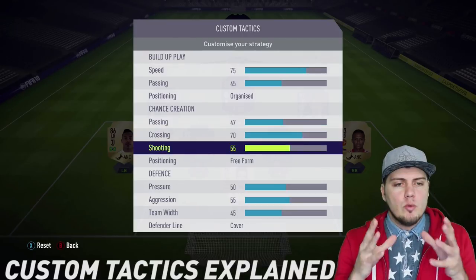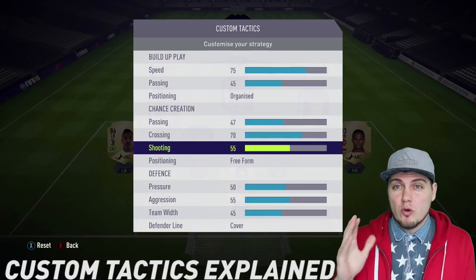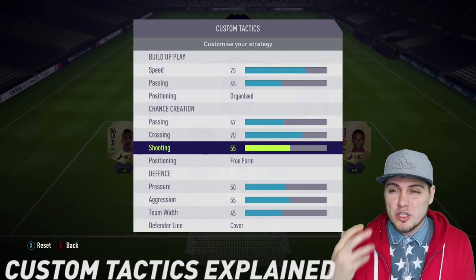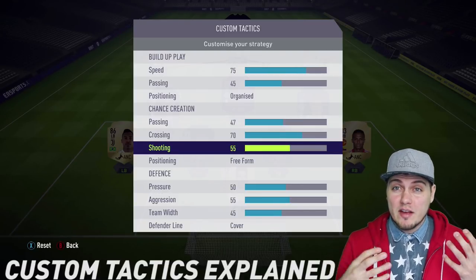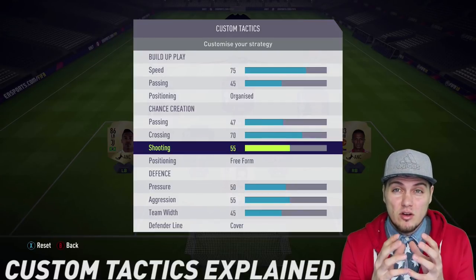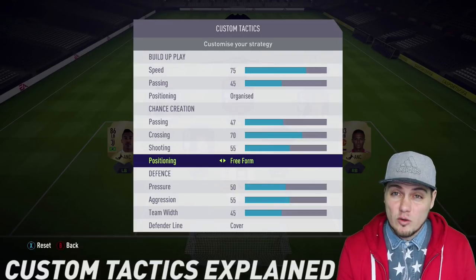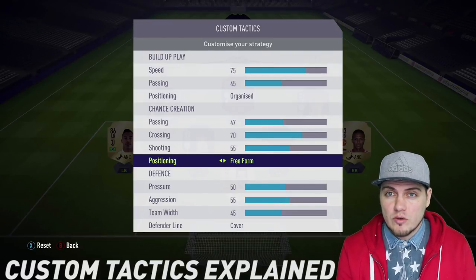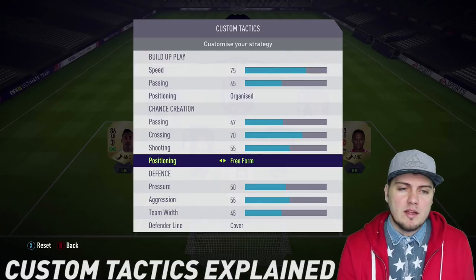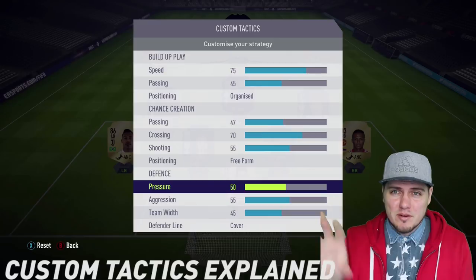Speaking of shooting — the higher the number, the more players get into attacking positions looking for shots. I also believe it plays a factor in terms of width of your attackers: do you want them close together and narrow, or more spread out? For positioning, organized versus free form: if you keep this on organized they're going to make more structured runs; if you put this on free form you can expect more creative runs — it's that simple.